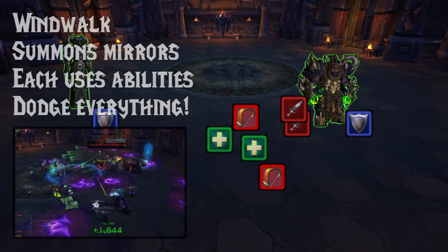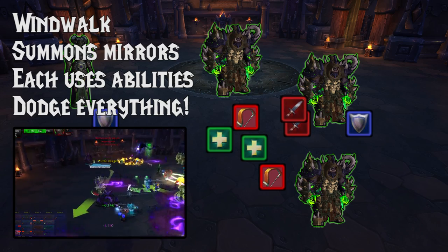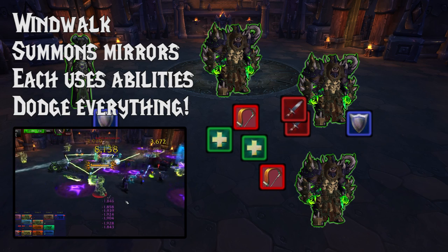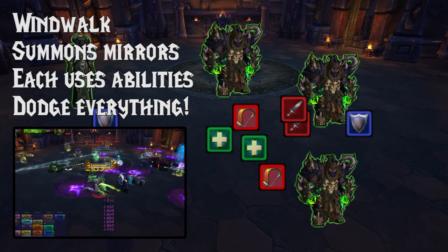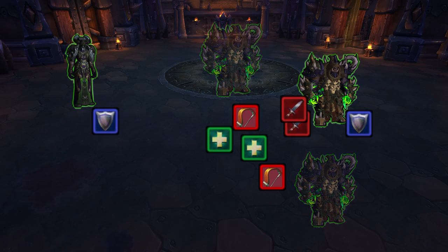His last ability is Wind Walk. He'll summon a load of Mirror Images which will cast the exact same abilities. So you're going to start having to dodge a lot of these blades, and if he starts casting Fel Storm, it's going to be a lot more damage. Just be aware of that. Kill the Mirror Images and he'll go back to his normal self.